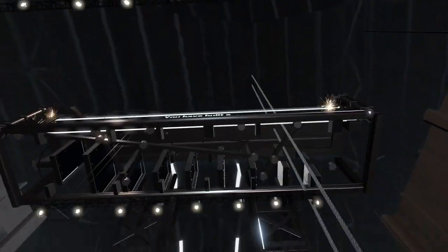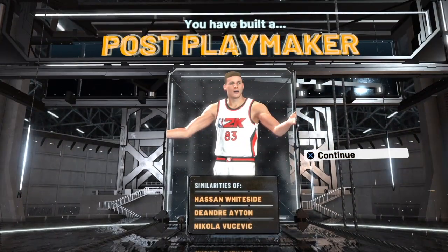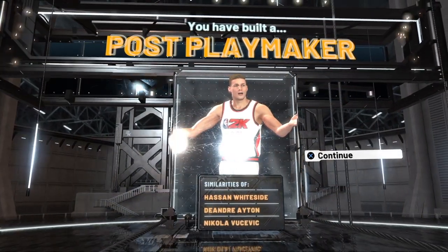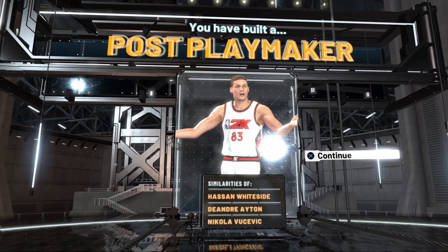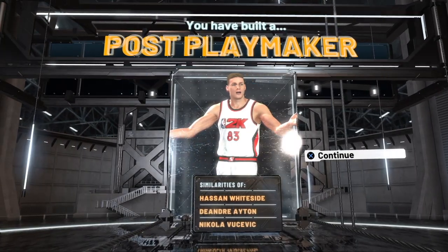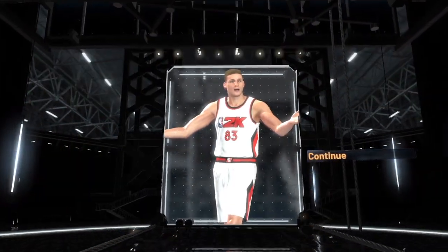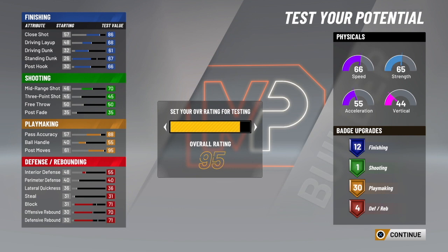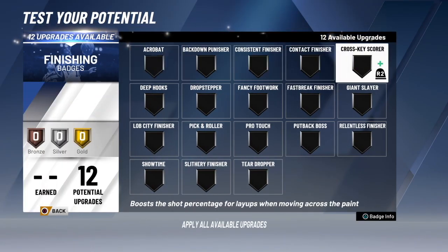We get post scoring and playmaking takeovers — you can choose whichever you want. We're a post playmaker: this is like the pure playmaking big man. You can do a lot with this build — you'll be very effective anywhere in the park, in MyCareer, pro-am, or events. You're going to be quicker than most bigs, still grabbing boards with rebounding in the 80s, and very fast for a center at almost a 70 speed rating.